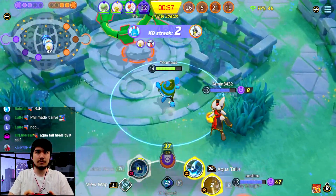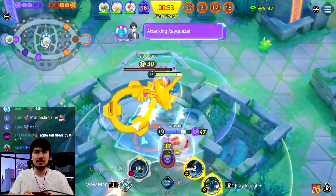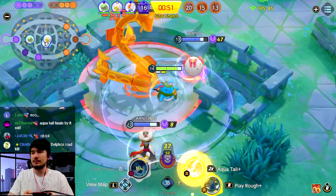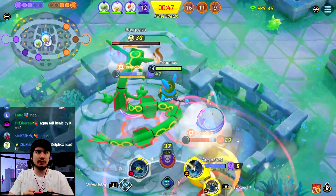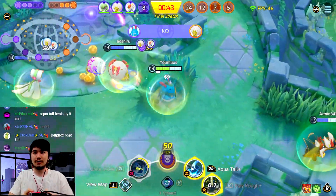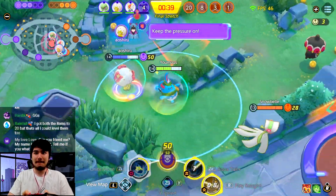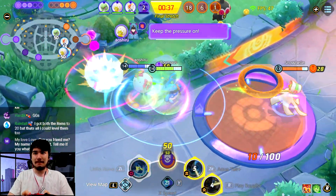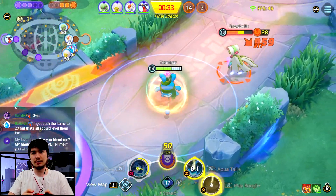There we go, that's game — GGs! Why didn't they force the fight? They had to pick on me — they should have just face checked everything and forced the fight. Aqua Tail heals by itself, so if you want more healing — holy shit, we almost got ribboned on bro!